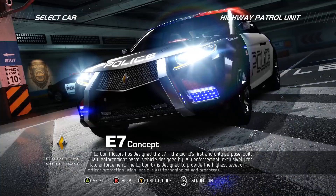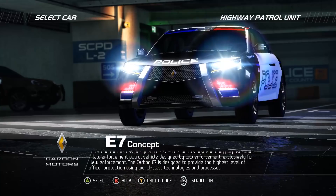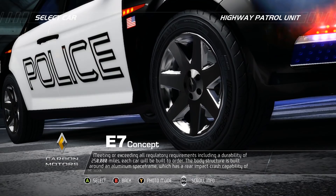A purpose-built law enforcement patrol vehicle designed by law enforcement exclusively for law enforcement. The Carbon E7 is designed to provide the highest level of officer protection using world-class technologies and processes, meeting or exceeding all regulatory requirements, including a durability of 250,000 miles. Each car will be built to order. The body structure is built around an aluminum space frame which has a rear impact crash capability of 75 miles per hour.